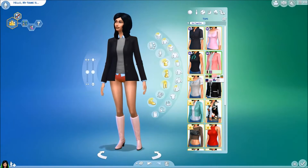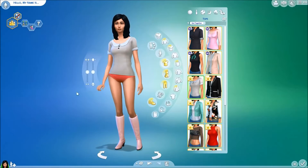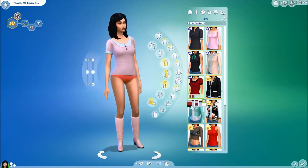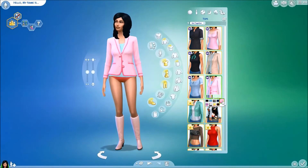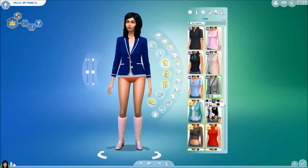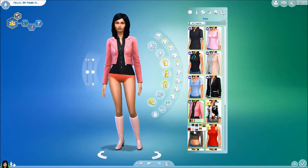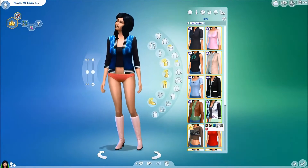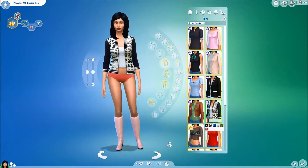And then this one. I really like them. We have the blazer — I like it, especially the yellow one. And this one is also nice. Then this jacket — I think I'll use this pattern in my Let's Play that is coming soon.